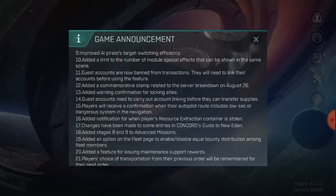They've improved AI pirate target switching efficiency. A lot of players have been complaining that pirates have terrible aim and take too long to switch between targets, which they shouldn't be doing. You should be able to kite them and take aggro off them very easily.